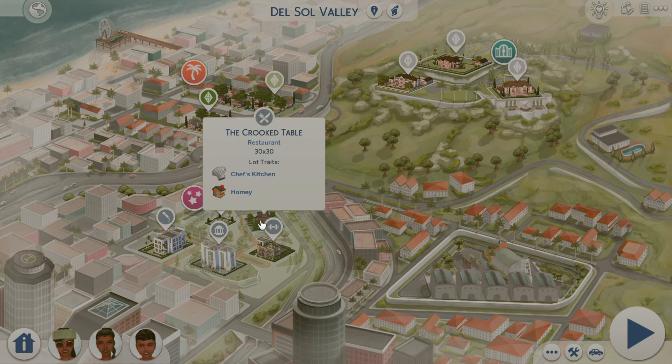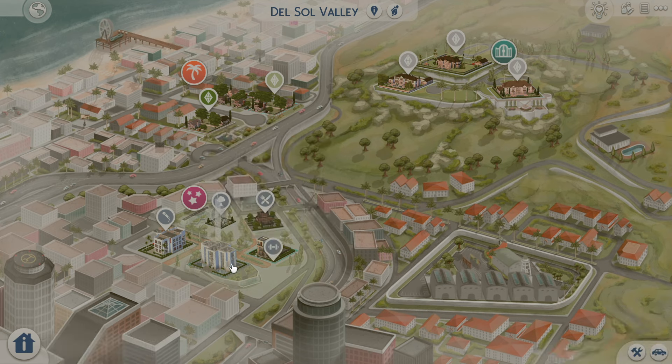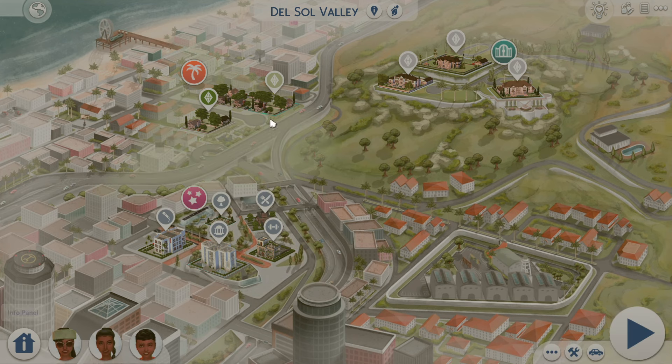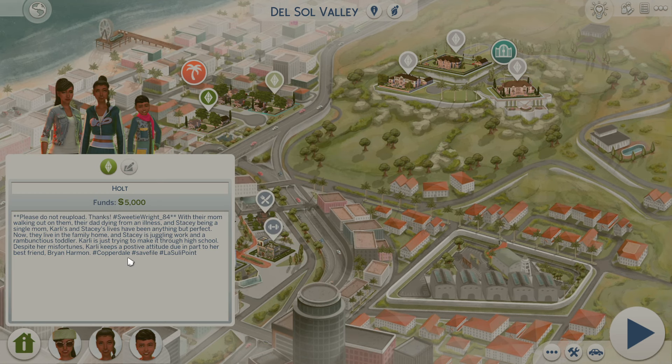Moving to Dulce Valley — it's completely different and everything's been renovated. There's the Crooked Table restaurant, Pectoral Fitness gym, a museum that looks so much better than the original, a theater lounge, and Ward Park. There's also a sibling household I want to play with — they were supposed to be in Copperdale but moved here with neighborhood stories. Their bio says: 'With their mom walking out and their dad passing away, Stacy is a single mom juggling work and a rambunctious toddler.'